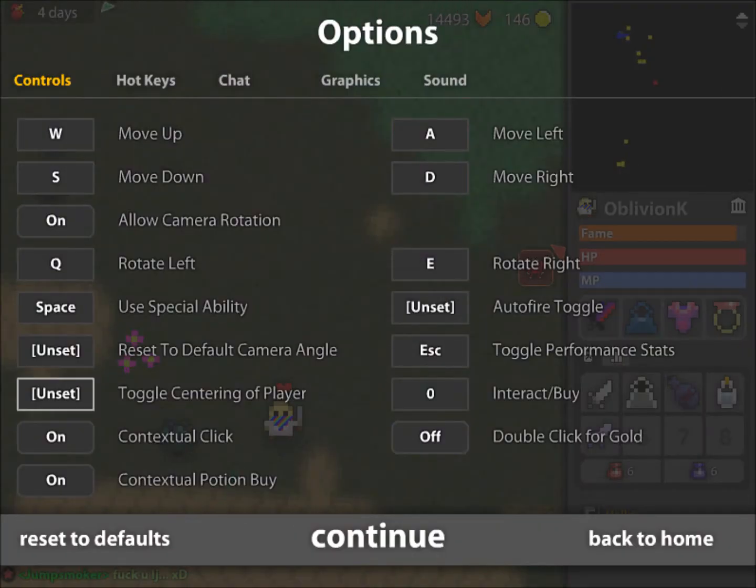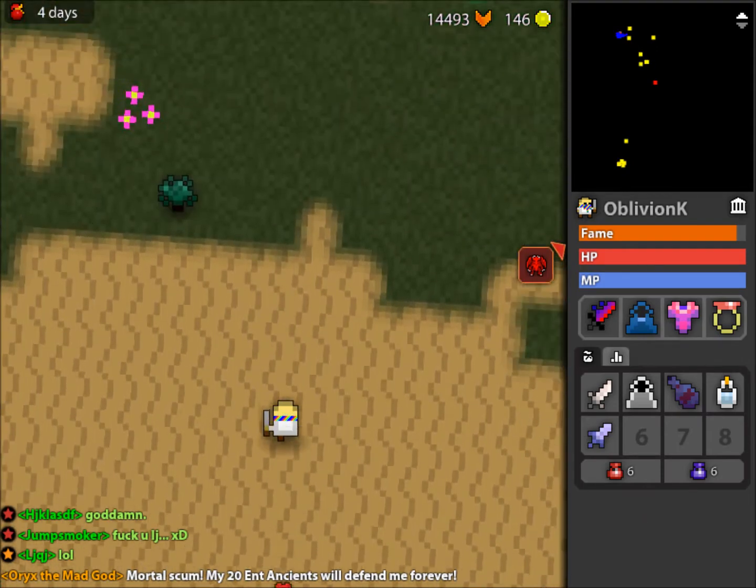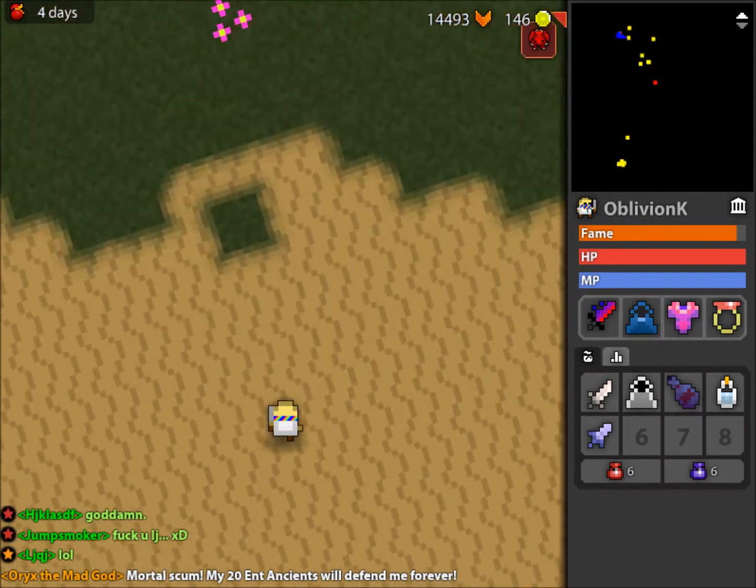One more thing — it's centered off player. Toggling centered off player means that you will not be in the center of the screen. You'll actually be a little bit further down the screen, but you can see farther in front of you. You can't see as much behind you, but I'll go over that right now.